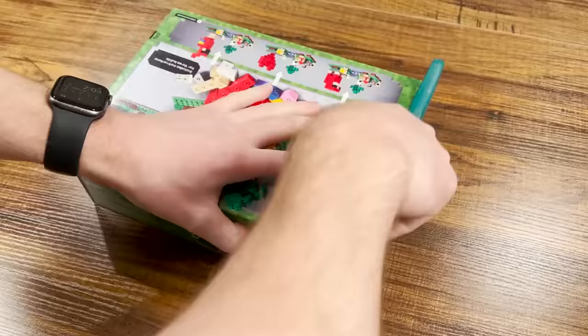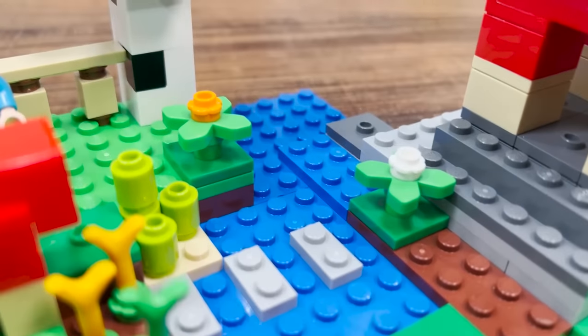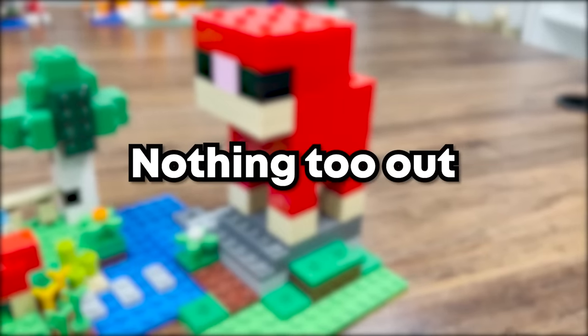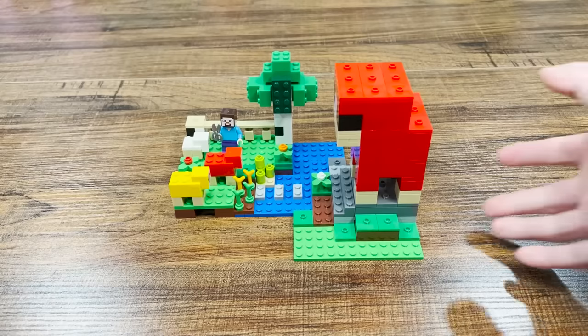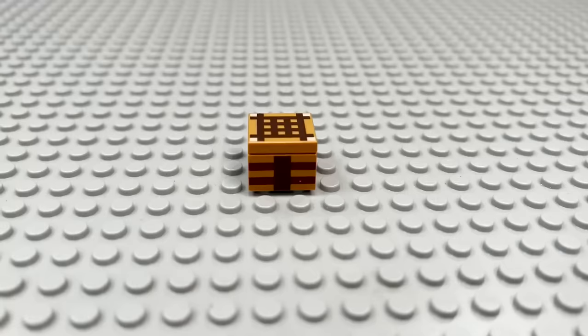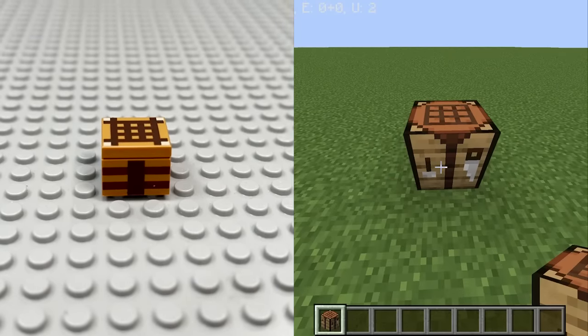Let's take for example the wool farm set. It features a quaint wool farm with a small river running through the middle, and is topped off with a red sheep wool statue. Nothing too out of the ordinary, right? Now in order to build the set in Minecraft, we need something for scale, and what better to do that than the crafting table, arguably the most important piece in Minecraft.